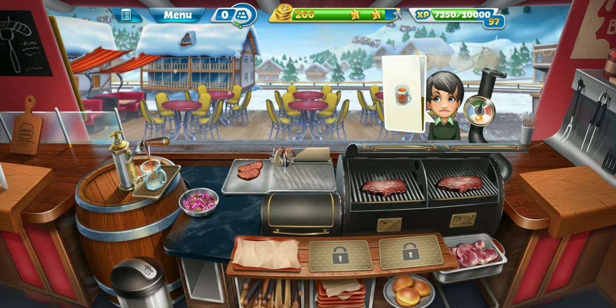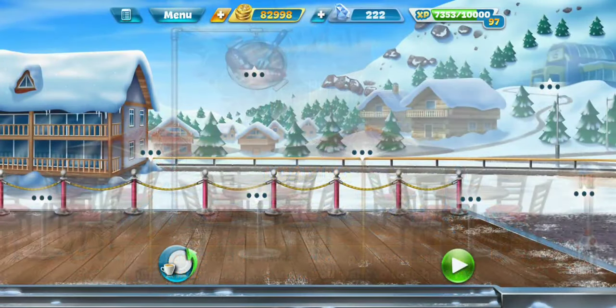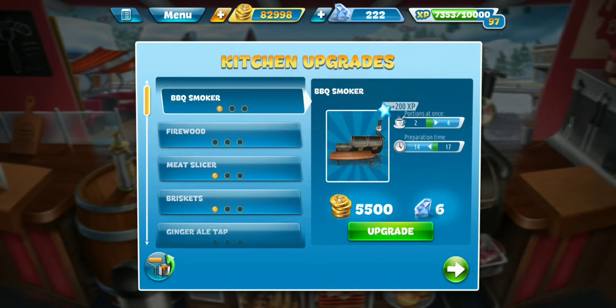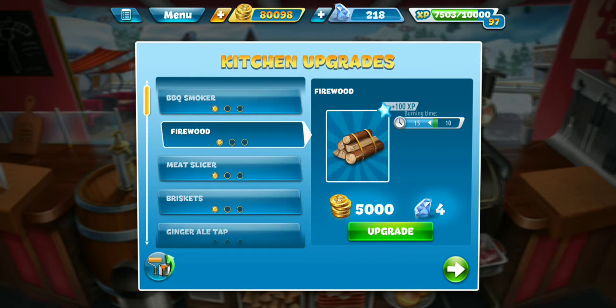Just need this other ginger ale to finish and we can wrap this and level up. I haven't been back here in a while and I forget how often I gotta keep feeding that firewood. We'll take care of that because it's kitchen upgrade time and I think the next thing we're gonna upgrade is the firewood. This should help — not having to pay attention to that scale so much. Just a little bit. It's not as bad.